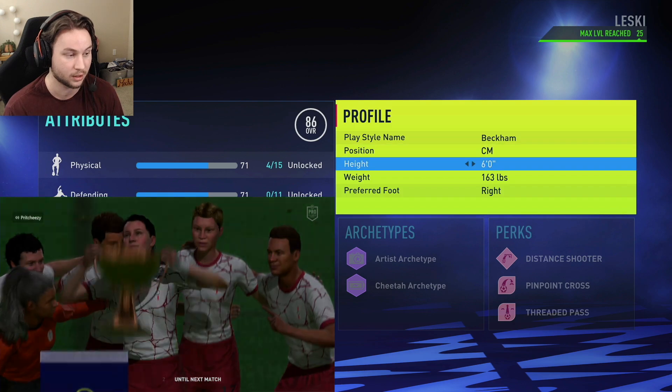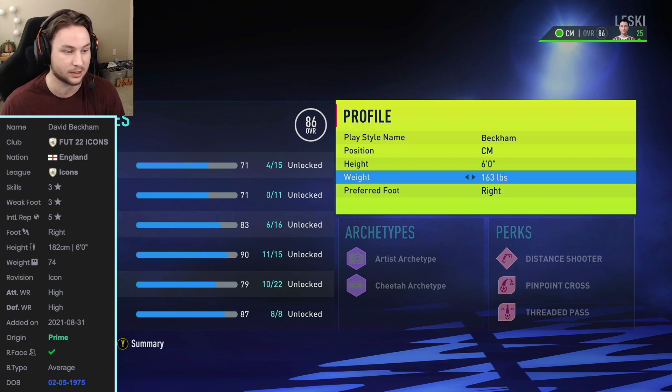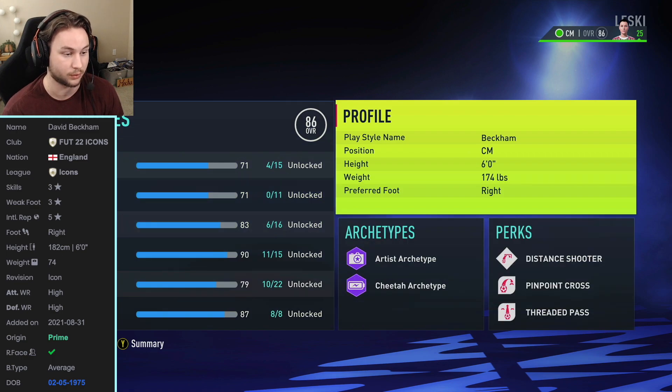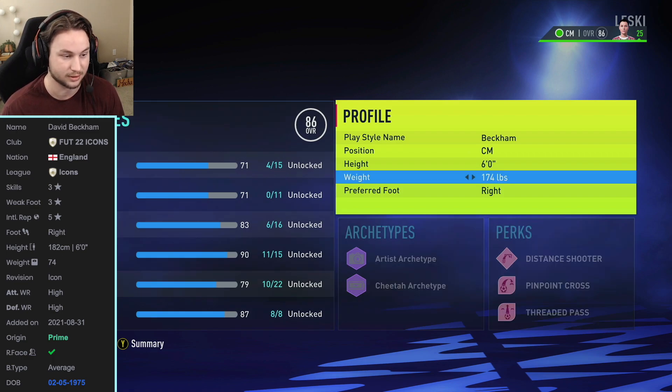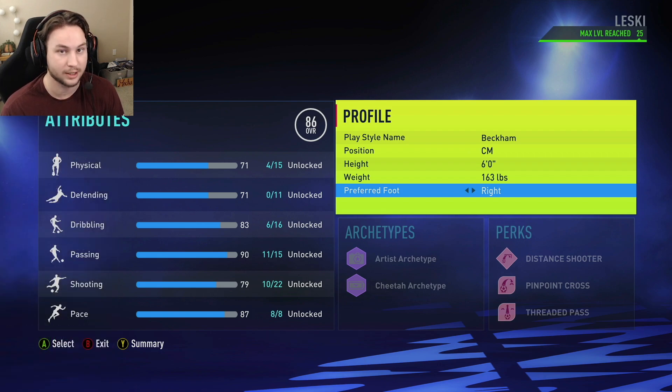For the height on this build I went for six foot — he's listed at six foot on FIFA — and then 163 pounds for the weight. On two of his four cards, the Prime and Prime Moments, it says he is 74 kilograms, which comes out to about 163 pounds. Anywhere between 152 and 174 is fine since the stats won't change in that range. But 163 is probably the most accurate. He is right footed for this build — that deadly right foot he's known for.